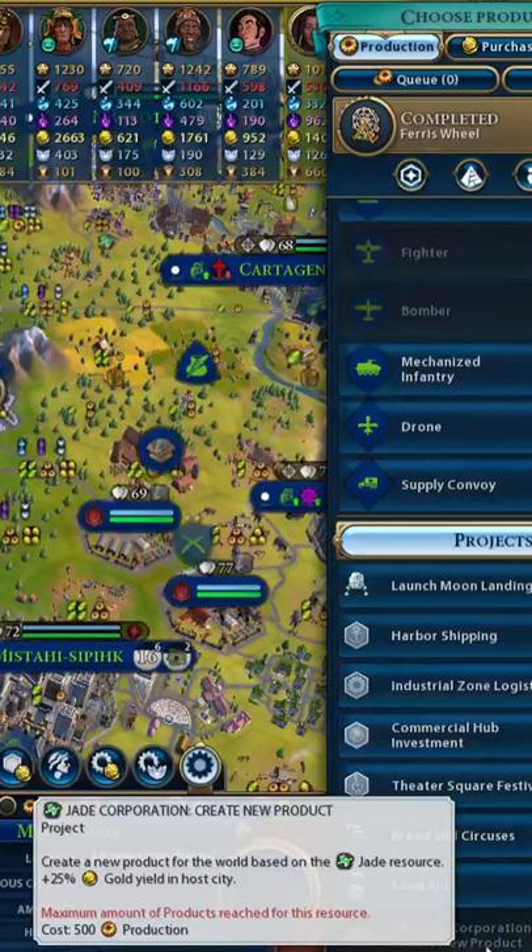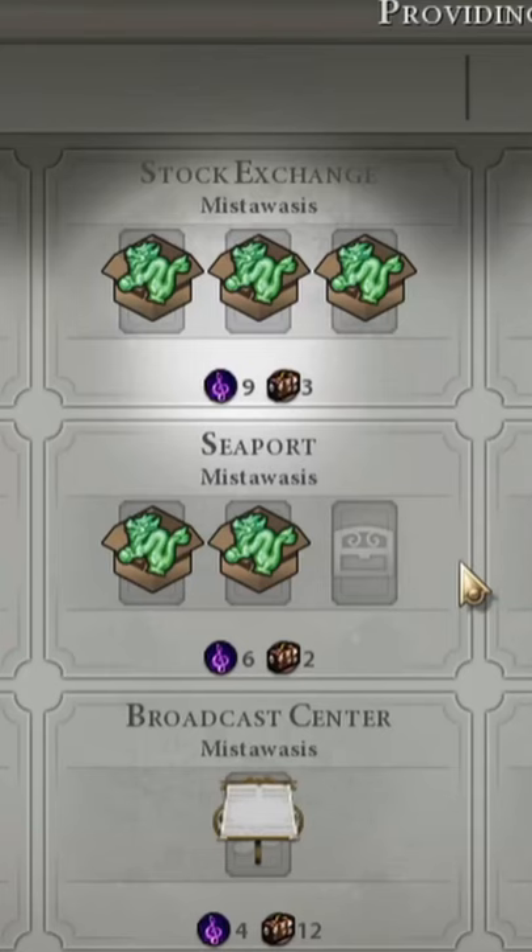Products can be created in your city once you've made your first corporation tile improvement. They are then stored in a seaport or a stock exchange. A city with both a seaport and a stock exchange will have six slots for products.